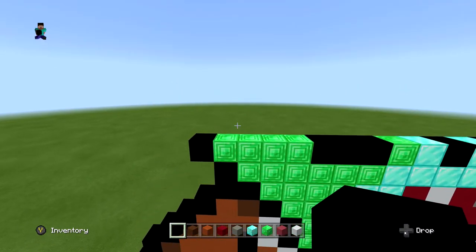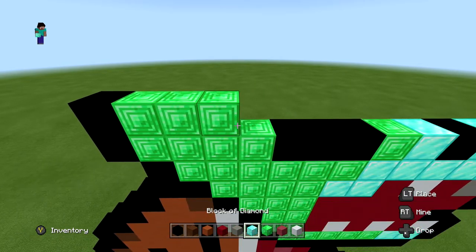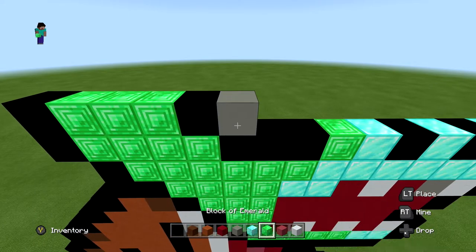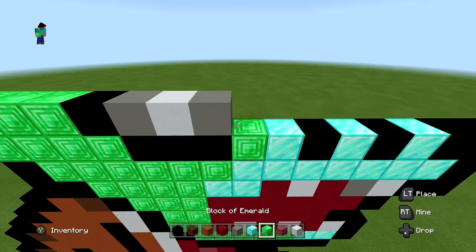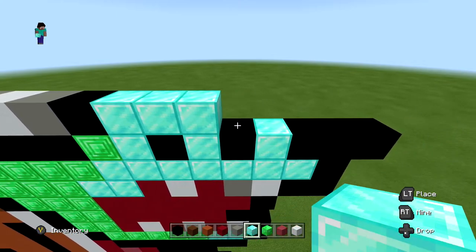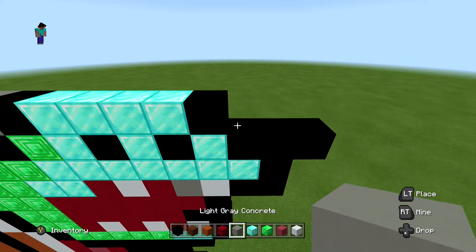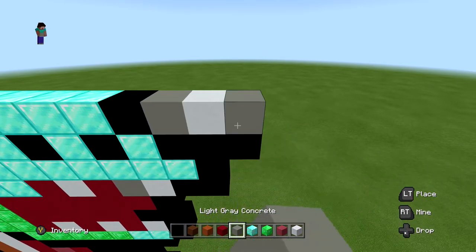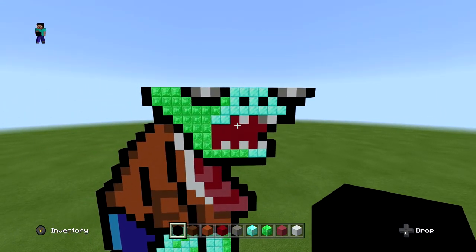For the next layer, start with one black, three blocks of emerald, another black, then light gray, white, light gray, another black, four blocks of diamond, one black, another light gray, white, light gray, and finish with one black extended out one on the right side. When you're done it should look just like this.